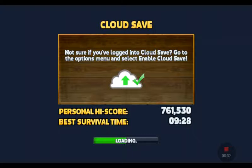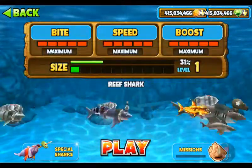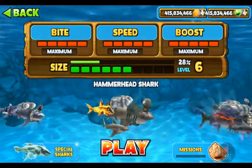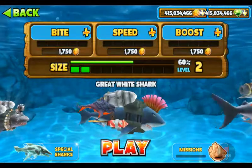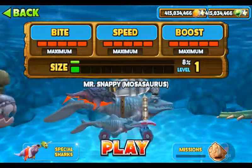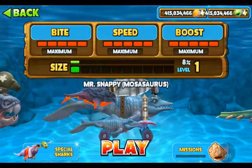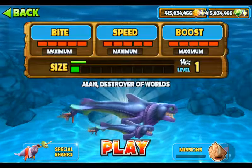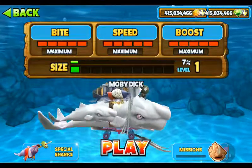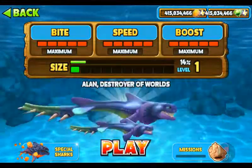I hope it isn't too loud. You can see I already have everything activated - because of course I hacked the game. I have Mako shark, this shark, and Great White. I have all the sharks - I even have Megalodon, Colossus, Big Daddy, Mr. Snappy - he's kind of like a crocodile but they just put a thing on it. Then I have Alan the Destroyer and Moby Dick, which is on the front cover.